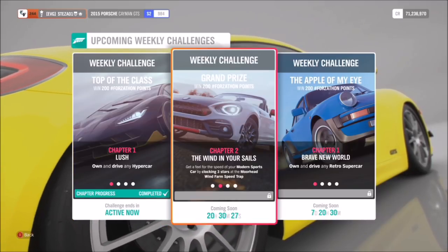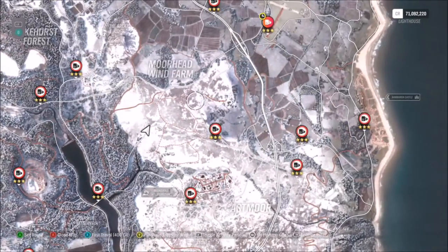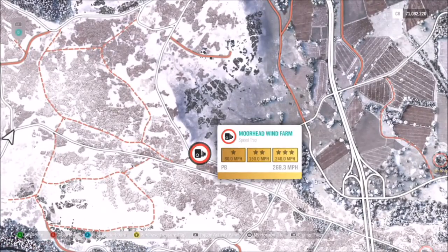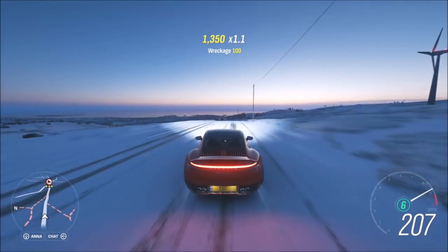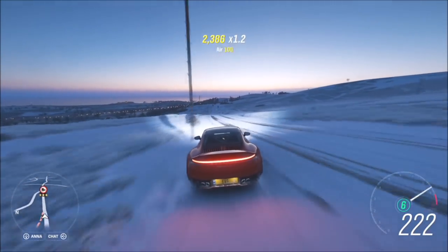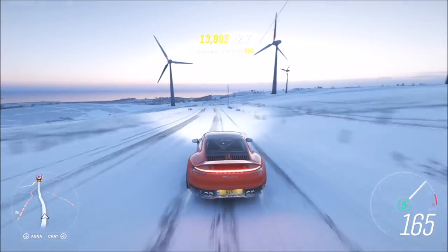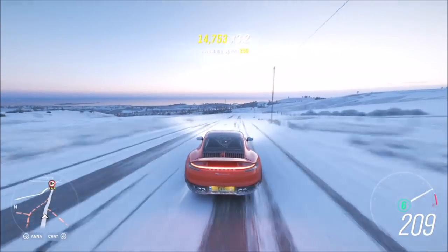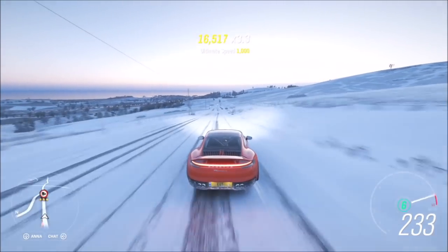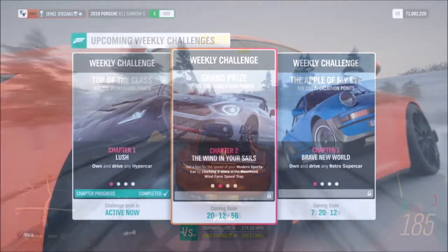The first challenge wants you to get three stars at the Moorhead Wind Farm Speed Trap. This is actually quite easy — the three-star target is 240 miles per hour, but if you're using the Porsche 911 with the tune you'll hit 250 miles per hour very easily. Its top speed maxes out at 270. I'm filming this during snow and it's still hitting that 240 mile an hour target, which just goes to show that in the dry it will more than exceed it, so three stars on that speed trap is very easy.